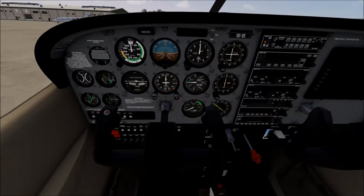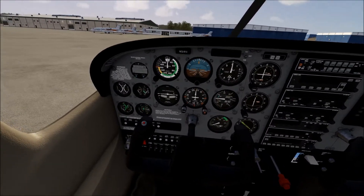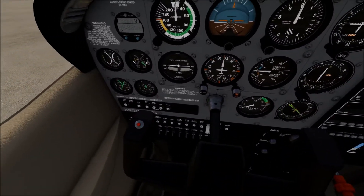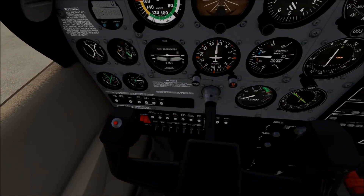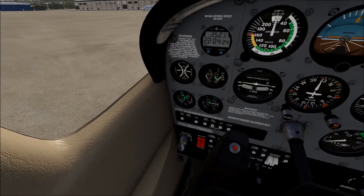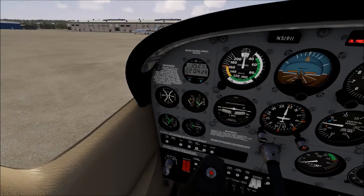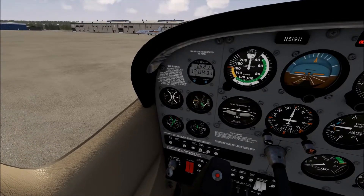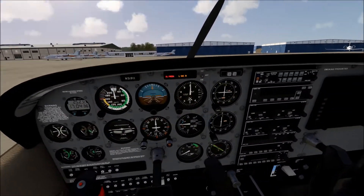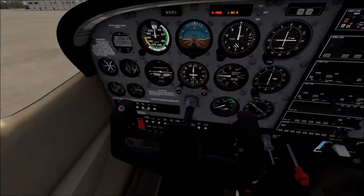Let me show you how the Cold and Dark Start Mod works. First thing we want to do is get the battery and alternator on — both of those are linked. You'll notice that some things popped up, our fuel in particular. I'm going to set the clock too while I'm at it. It is 5:04 p.m. Eastern Time. You can see we've got some caution and warning lights up there — pretty cool stuff.